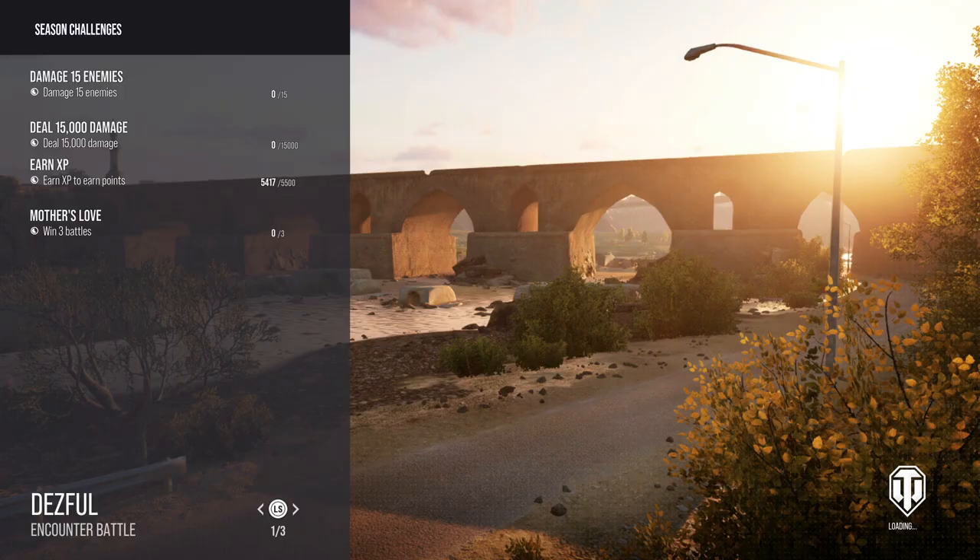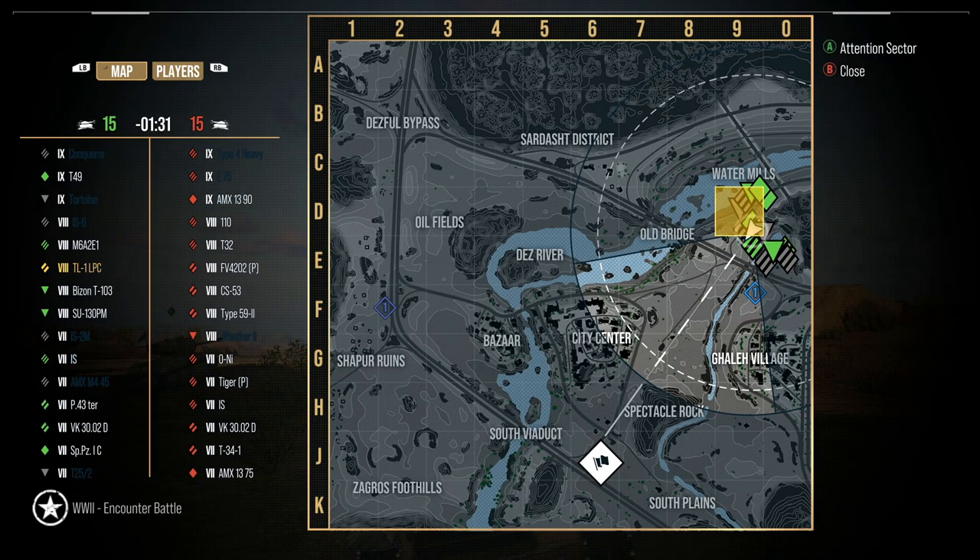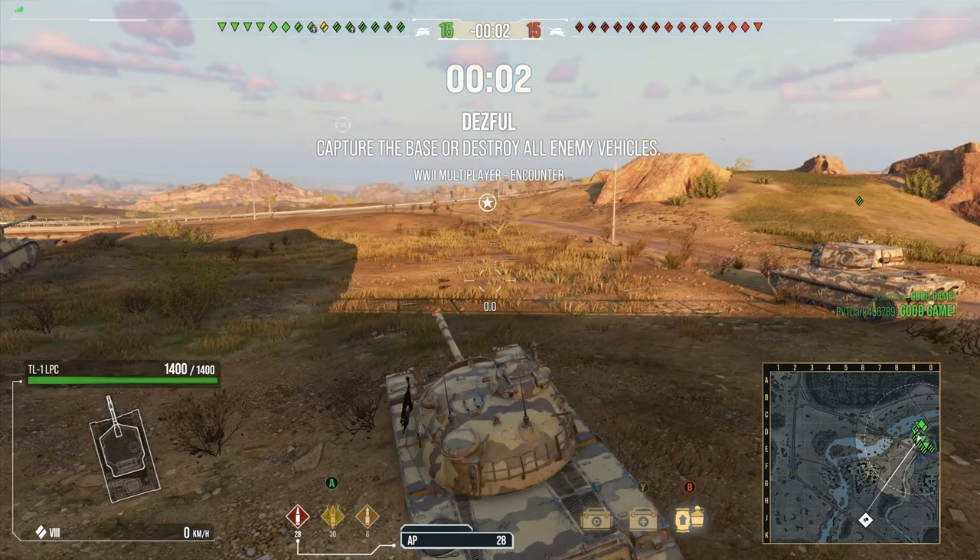Here we are on a newer map — I'm not a big fan of the bigger newer maps they're adding, they're just 1400 by 1400. If you're driving a slower tank it just does not feel as good. We're middle tier. On the enemy team we've got a Type 4 Heavy, NE 75, AMX 1390 — just three tier 9s, the rest are 8s. This is looking like a really good lobby. It's a counter battle map — we do have the top speed to come down to the right side if we really wanted to. More than likely we'll go there and get shots in the middle.